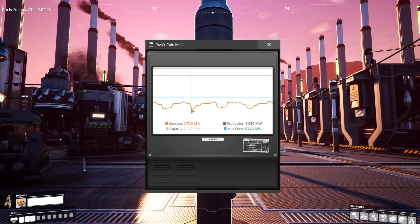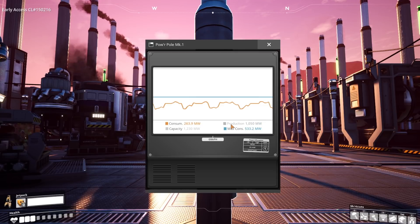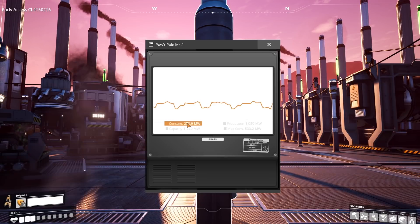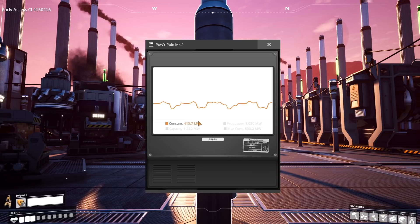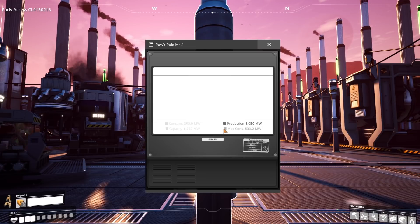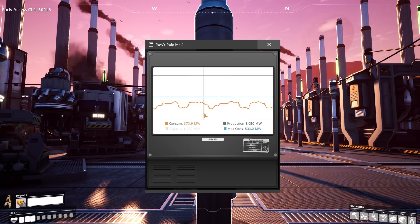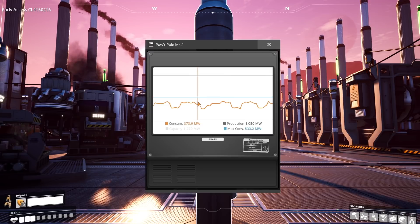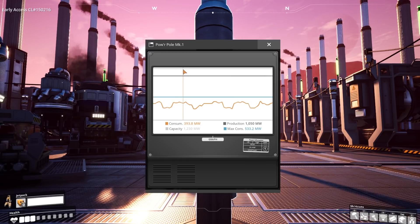A thing to note with the power changes: if we look at the new power UI, we can see a list of new titles. We have Consumption, Capacity, Production, and Max Consumption — all clickable to show or hide them. Consumption refers to the cost of all things running currently on this circuit. Production refers to how much power is currently being produced. Max Consumption is the price of energy if everything on this circuit was running — for example, this shows us that part of the factory may currently be turned off.